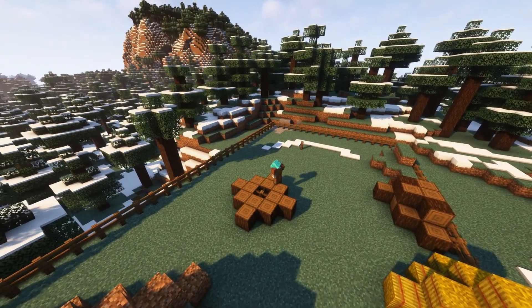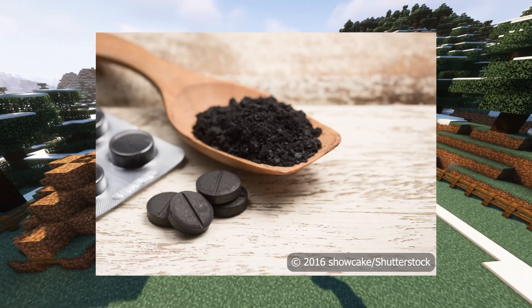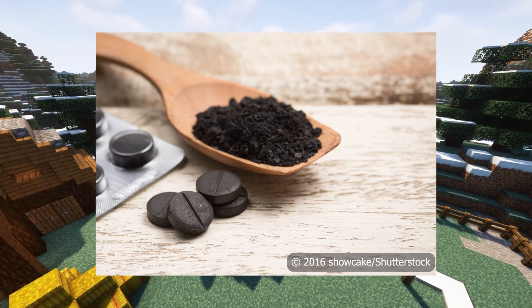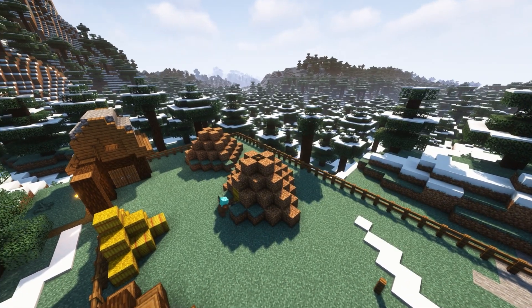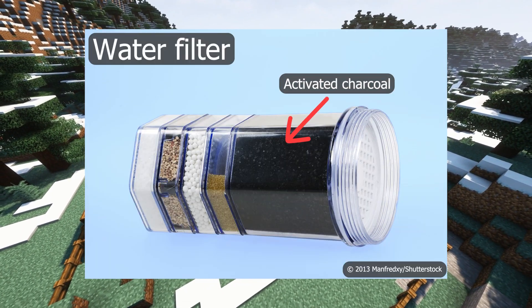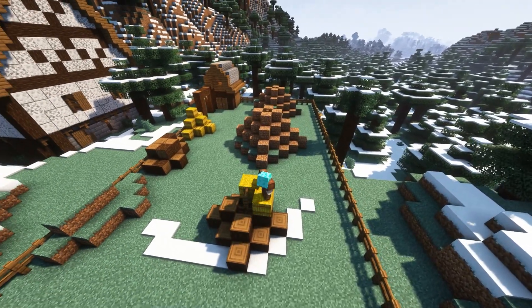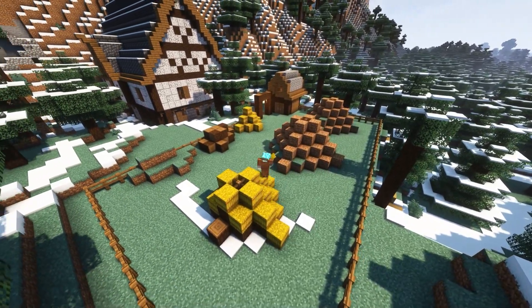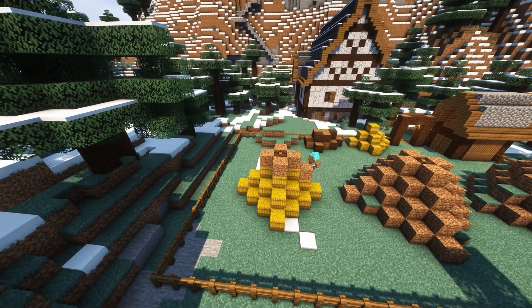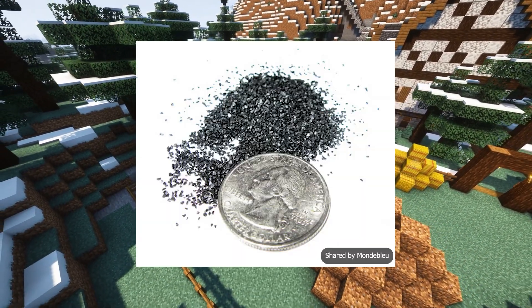Charcoal is used for a lot of things. You've probably seen it used for grilling or barbecuing, and you've also probably heard of activated charcoal, which is often used in medicine to absorb poisons or to reduce gas in the digestive system. Activated charcoal can also be used in purifying or filtering water, air, or other gases and liquids. Charcoal is also used in art, and chances are you did some charcoal drawing in school. Charcoal is also a key ingredient in black powder, also known as gunpowder.